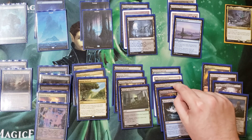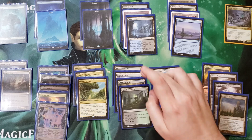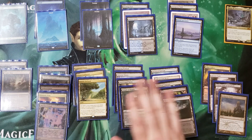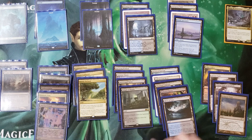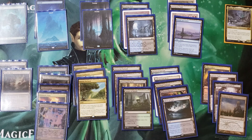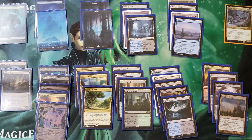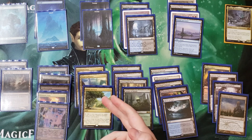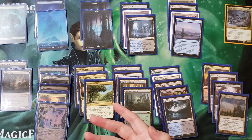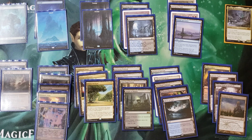River of Tears, Dark Slick Shores, Woodland Cemetery, Underground River, Botanical Sanctum, Nurturing Peatland, Waterlogged Grove, and Temple of Malady — basically color fixing. These lands can't be searched but they fix our colors: blue, black, green. Some require paying a life, but life is a resource. Three lands that tap for any color — if you're running more than one color, these are worth including. Pay one life to get any mana you need at any given point in time.